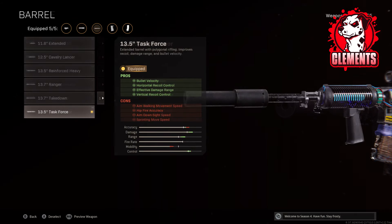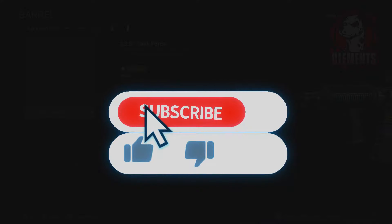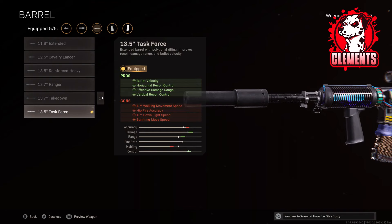Moving on to the barrel, we are using the 13.5 inch Task Force barrel. Raven Software have made many changes to how barrels work on Cold War assault rifles. The Task Force used to give you added strafe speed but knock off your recoil control — it doesn't do that anymore. It now gives you bullet velocity, actually increases your recoil control and adds even more effective damage range. Trust me, you want to use the Task Force barrel on all of your Cold War assault rifles. You could use the Reinforced Heavy — it does knock off some range and damage but makes your ADS slightly quicker — but I always go for the Task Force.